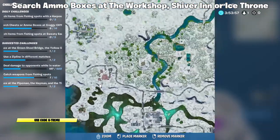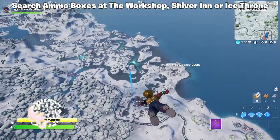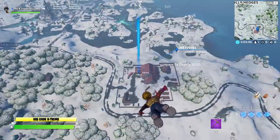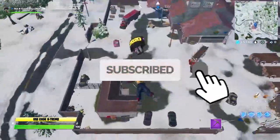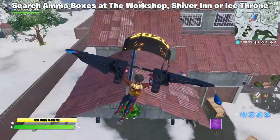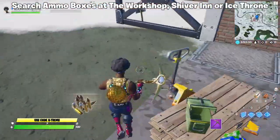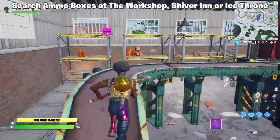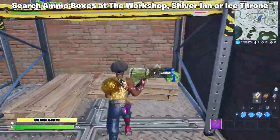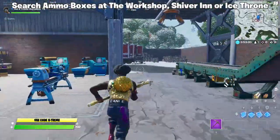First of all, let's go for the Workshop, which is located right over here. I know a lot of you guys are aware of this one, so let's just glide down and search some ammo boxes there. This is the Workshop and you'll find an ammo box over here. By the way, you need two ammo boxes for this challenge to complete, so let's search for the second one.